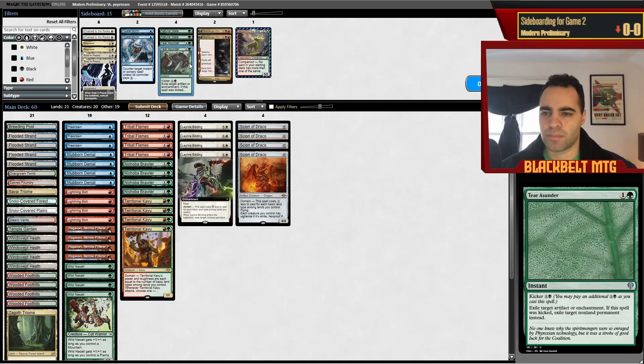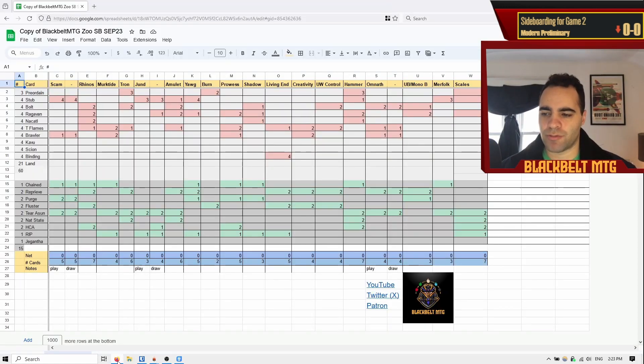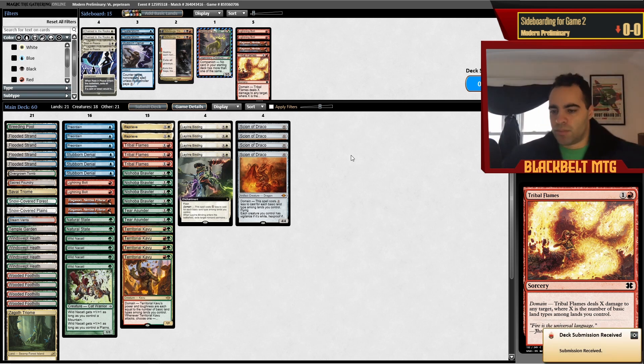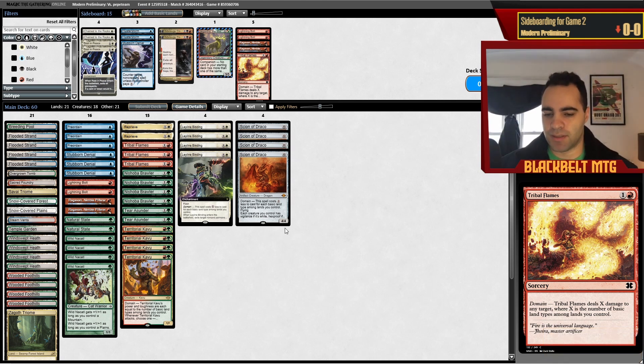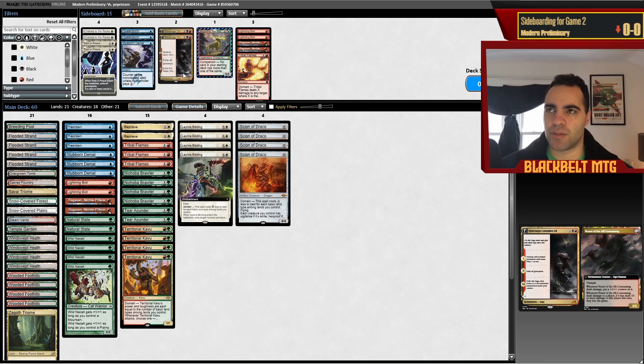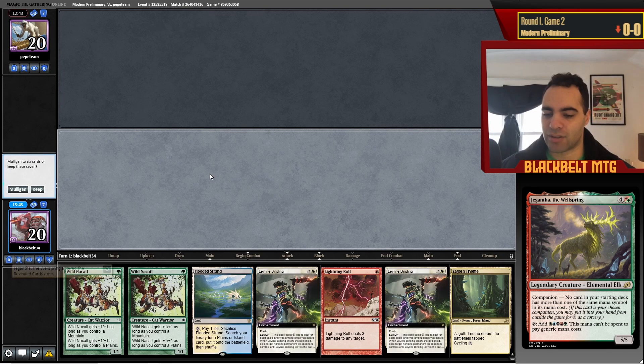I debate Hidetsugu but the problem is it's only really good if my opponent has multiple Amulets on board — and usually they win when that happens. You could pay three mana to kill one Saga token or one Amulet, and they also have Grazer. I haven't found Hidetsugu to be especially amazing in this matchup. This hand is awkward — double Binding with no Fetchland — but I think I keep it because if I had a Fetch this hand would have been great for Nacatl plus Nacatl. We go Zagoth Triumph and then turn two Nacatl plus Binding if he goes turn one Amulet.